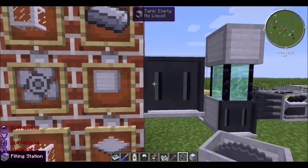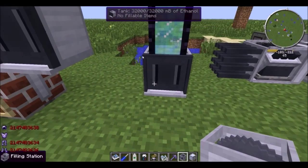Impeller, reservoir, and a bunch of steel stuff, and you get a filling station. This will fill your jetpack for you, obviously.